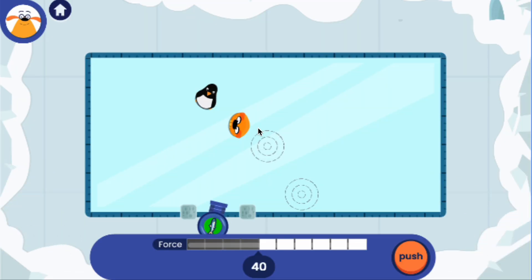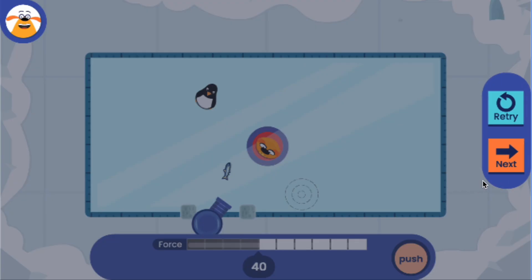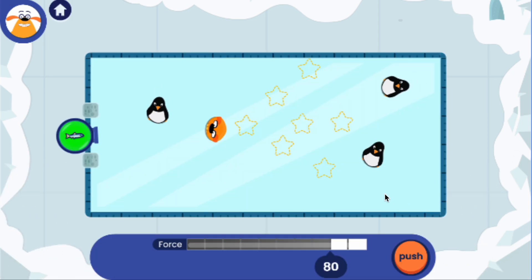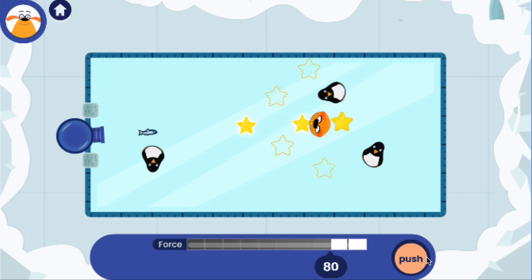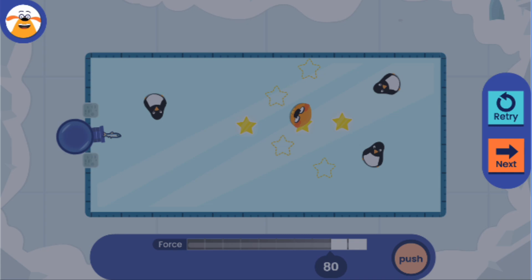Prediction time — tap on the ice. You can't change the force or move the cannon on this round. Look at how the force is set and where the cannon is. Good prediction! Tap on the stars you think the plushie will hit. It matched your prediction!